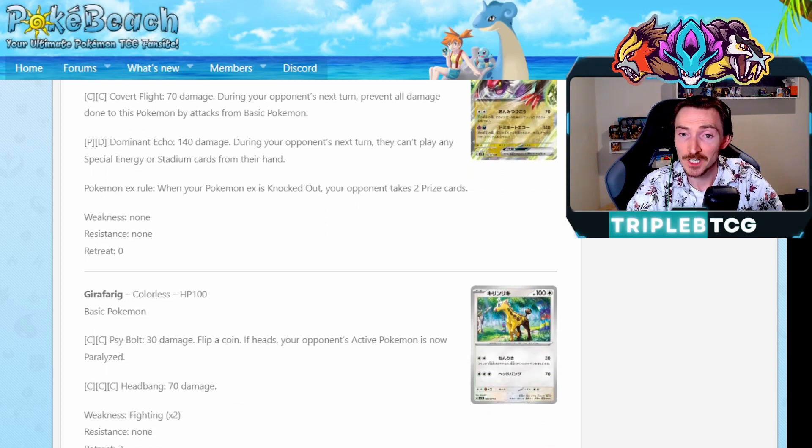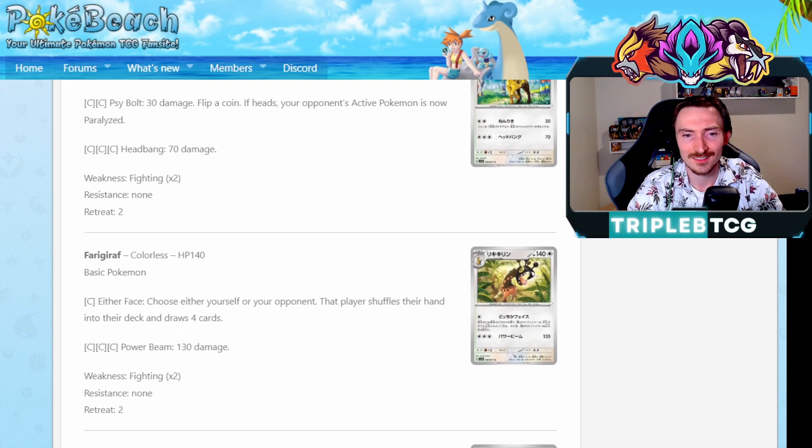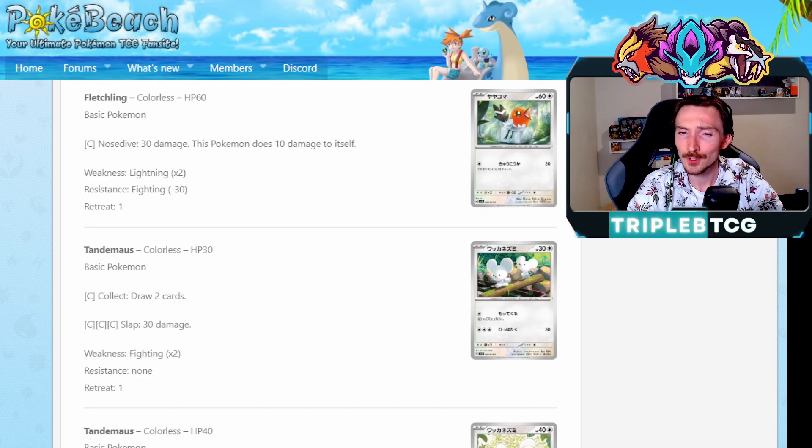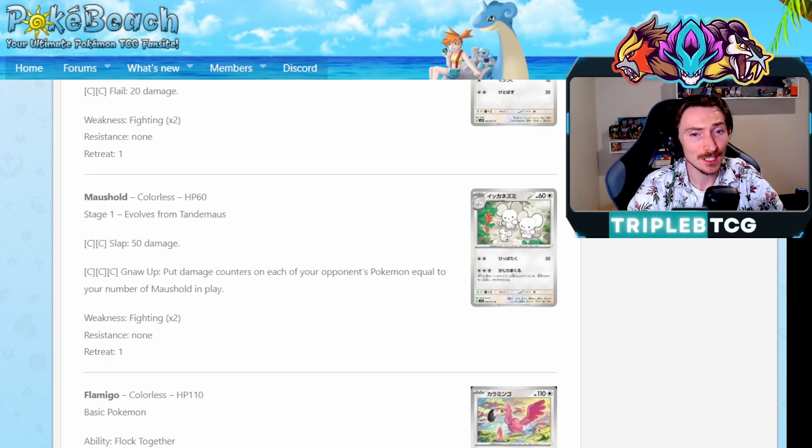We are getting a Girafarig, which in Scarlet and Violet got an evolution for Farigiraf. They didn't just flip the name around - they just flipped the G's and F's. Either Face: choose either yourself or your opponent, that player shuffles their hand into their deck and draws four cards. It's on an attack though, it feels like it should be an ability. On an attack, I don't know - doesn't seem very good. There's the Fletchling. And then Tandemaus, here to evolve up into Maushold. Maushold having Gnaw Up: you get to put damage counters on each of your opponent's Pokemon equal to the number of Maushold in play. So if your opponent's also playing Maushold, you put damage counters for theirs too, because it doesn't just say your Maushold in play - which is kind of funny. So if you see a mirror match, just don't put any of your Maushold out until your opponent has two, then put your Maushold out and kill them all in one go. Nice.